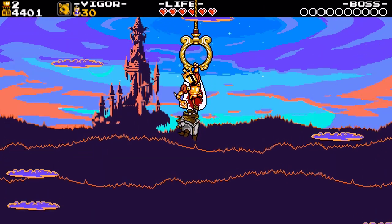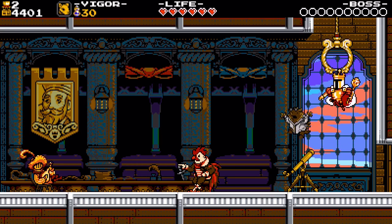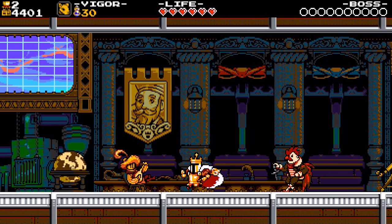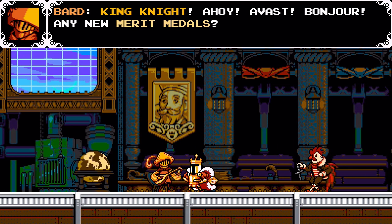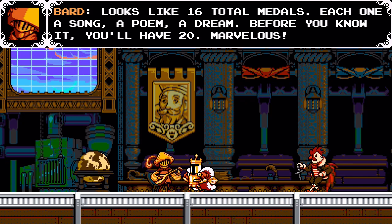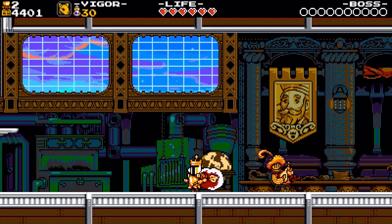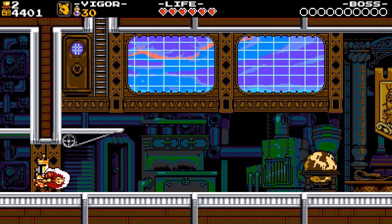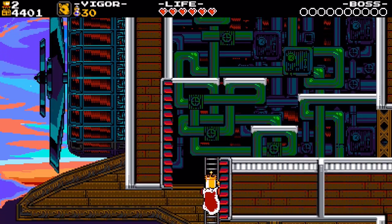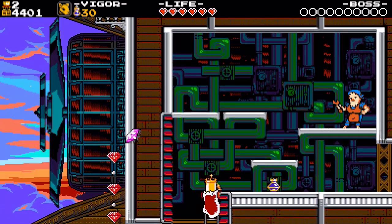Okay so now we have bomb rats. We're back at the royal airship. Ahoy, avast, a bonjour - any merit medals? Looks like 16 total medals, each one a song, a poem, a dream. Before you know it you'll have 20 - marvelous. Okay so the more merit medals we get the more things we can do. How do I get out there? Can I use the rats?